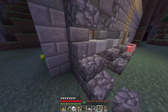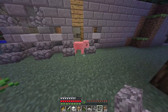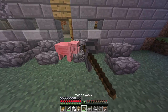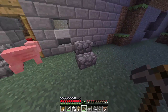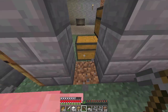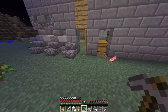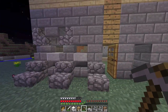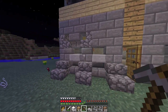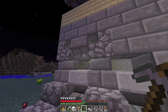I will take it one block out so we can build a lot more. I think we will make the door a little bigger, the entrance. I will take this design and move it one block out.